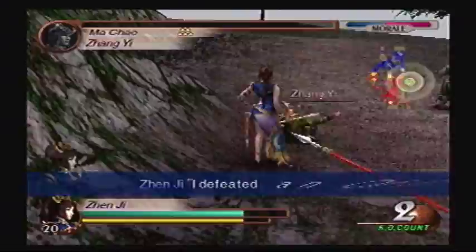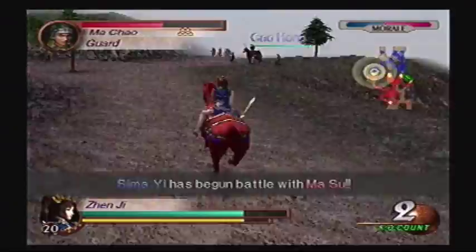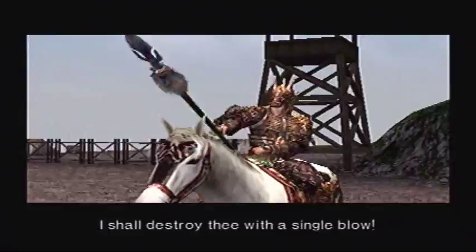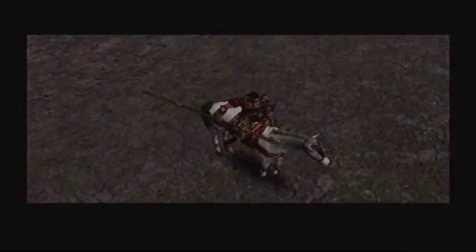Alright, I think it's time to back up our units. I didn't see where the weapon appeared. Right there, actually — next to Zhuge Liang. Should I go after Wei Yan and Ma Chao, or should I go for Ma Su? I think I'm gonna go after Ma Su. Of course, being stopped repeatedly did not help.